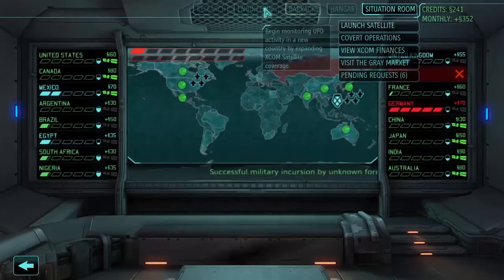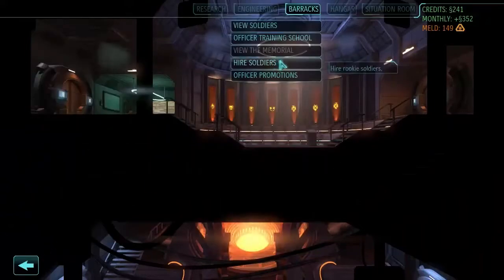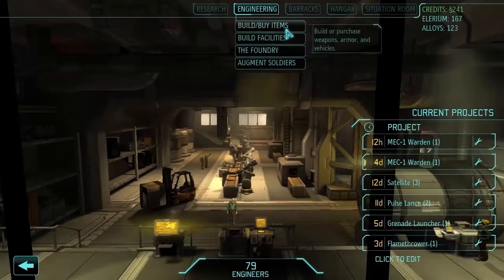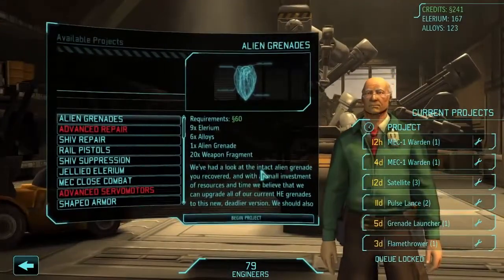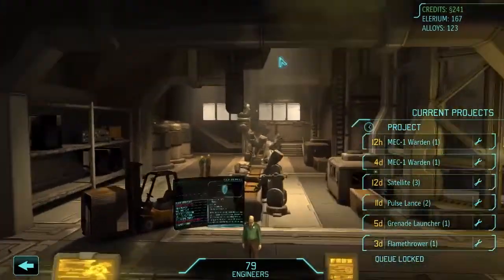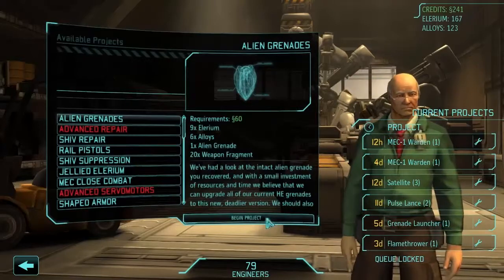We have 241 credits to spend, so we might come into the officer training school and buy ourselves some field officers. But I think for now we're going to hold off on that since we can't promote anybody yet anyway. Instead, what we'll probably wind up doing is using this to buy ourselves a couple upgrades later. One thing we might do right now is grab the alien grenades upgrade, which will give our mechs alien grenades once we actually have access to it. There's also Jelly Delirium for our flamethrowers, which is very nice, but for now we'll just grab the alien grenades upgrade.